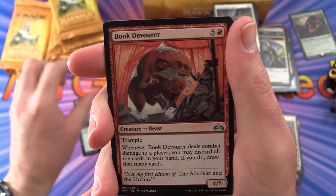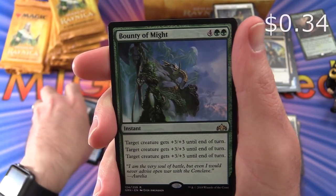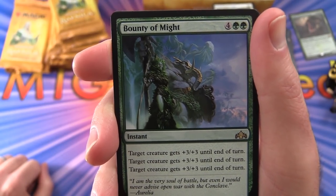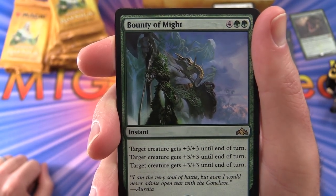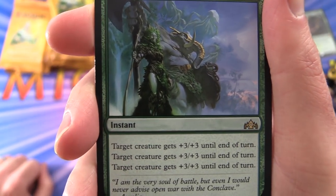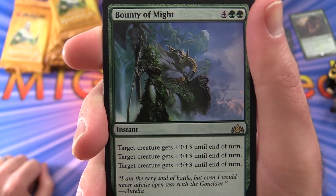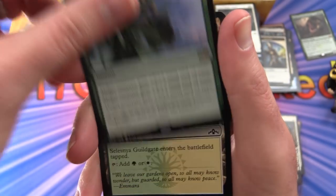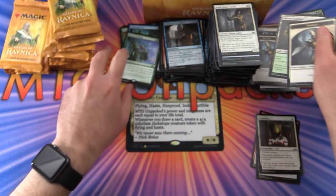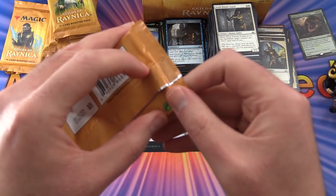Next pack: Arboretum Elemental, Book Devourer, Enhanced Surveillance. Rare is Bounty of Might — instant for 6. Target creature gets +3/+3 until end of turn, target creature gets +3/+3 until end of turn, target creature gets +3/+3 until end of turn. They really had to write that three times — couldn't say up to three target creatures. Seems bizarre. An Izzet Guildgate and a Soldier token.